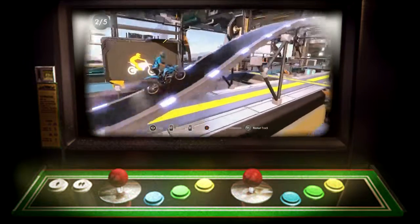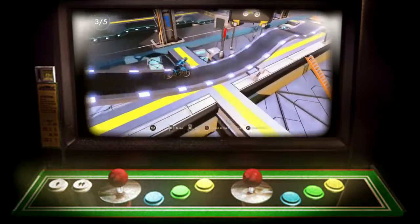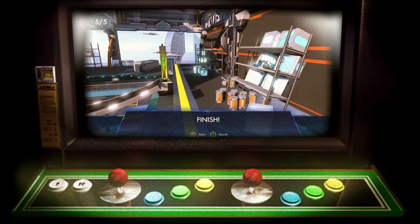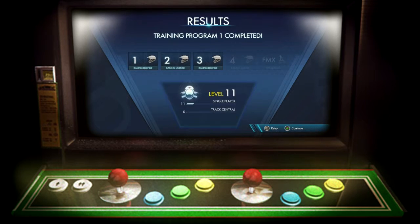If you do have a crash and you don't want to restart from the beginning, press B and it will take you to the last checkpoint. This doesn't always happen. Once you've done this you get your licence and then you can start your career.